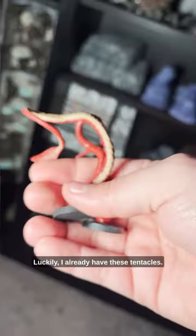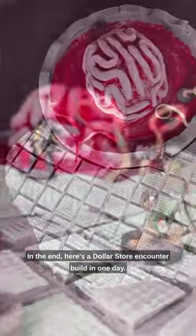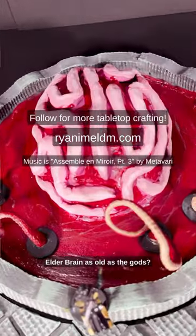Luckily, I already have these tentacles. In the end, here's a dollar store encounter build in one day. What do you think? How would your party fare against an elder brain as old as the gods?